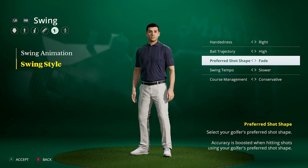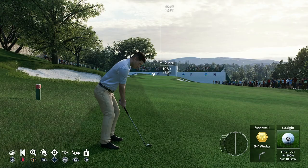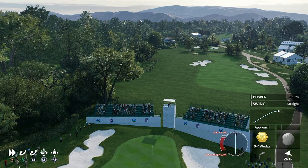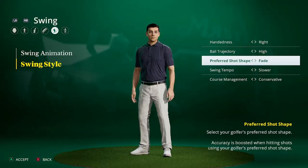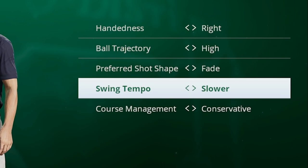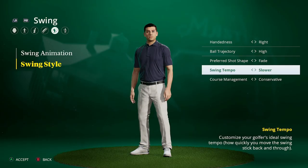The fade setting doesn't have much impact unless you want to actually shape the ball. If your preferred shot shape is a fade - left to right - it'll be easier to hit that shot than a draw. My natural shot is a fade. But if you're a player who just likes to play dead straight shots all the time, this doesn't really have much impact for you.